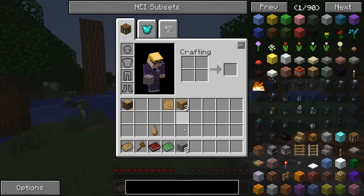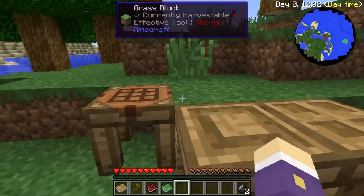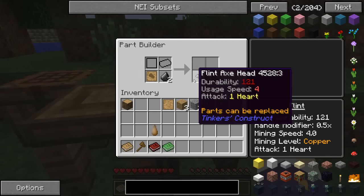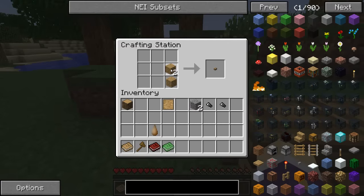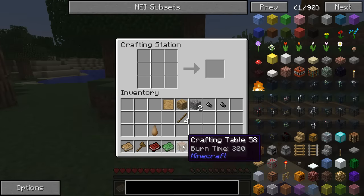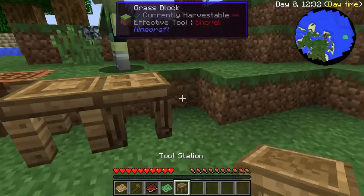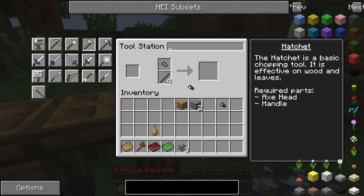Well, that worked then. What - how was that? I'm hearing things, something crazy going on. I know what it is - there's a cave down here. Should we go in this cave? Maybe in a short while. I've got gravel for you - the gravel is only stacking in 32s. I've made you a flint pick, I'll just chuck it on the floor for you to pick up.